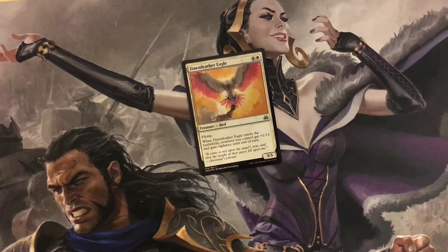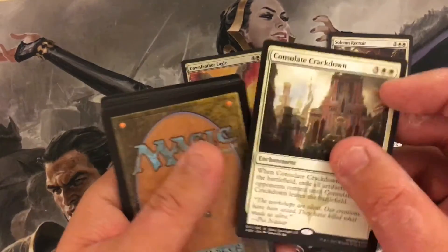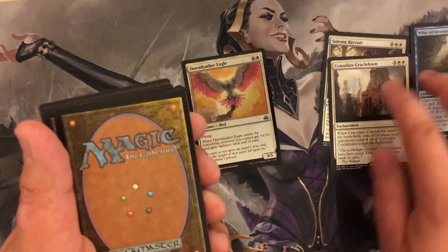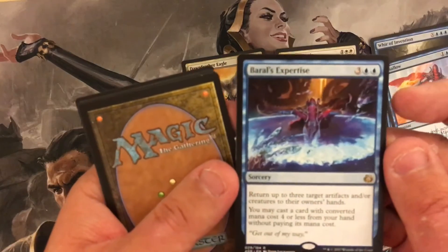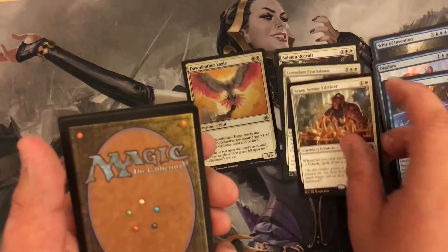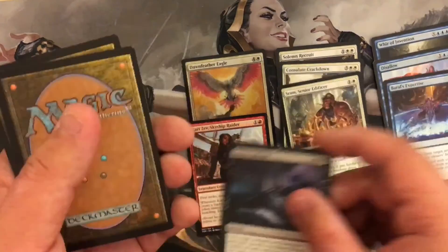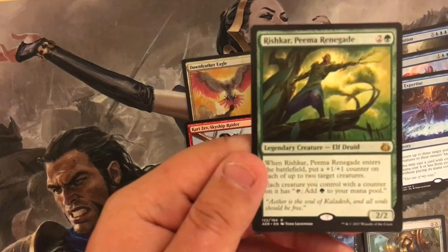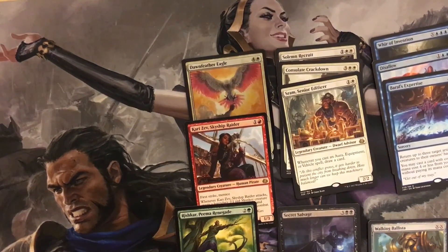Here are all our pulls: Solemn Recruit, Consulate Crackdown, Whir of Invention, Disallow, Brutal Expertise, Sram Senior Edificer, Kari Zev Skyship Raider, Secret Salvage, Walking Ballista, and the last one was Rishkar, Peema Renegade. Those are all our pulls for today — no mythics, but some solid rares.